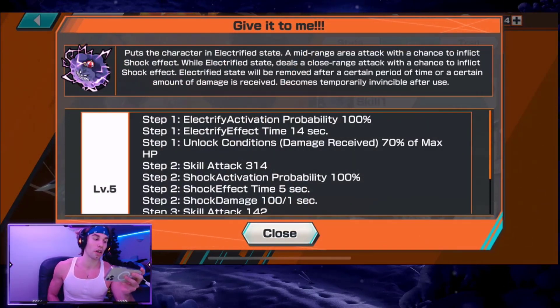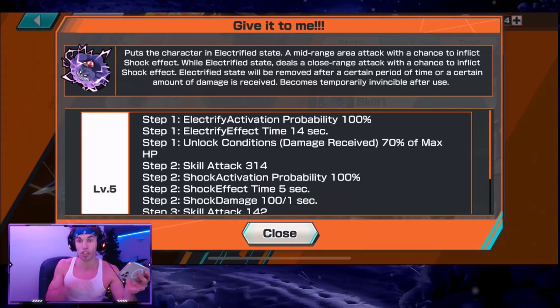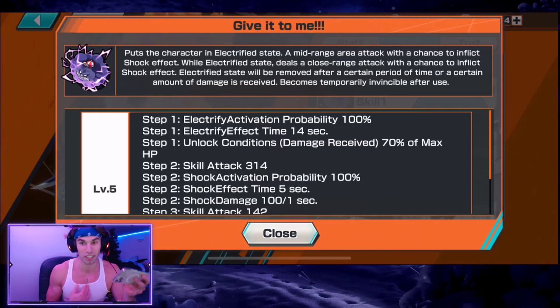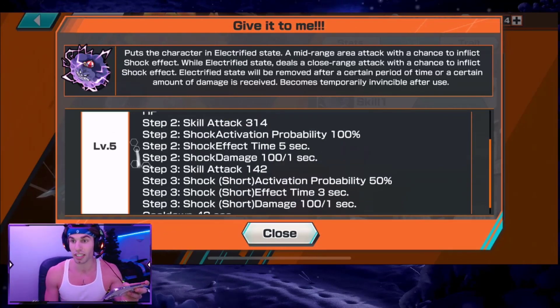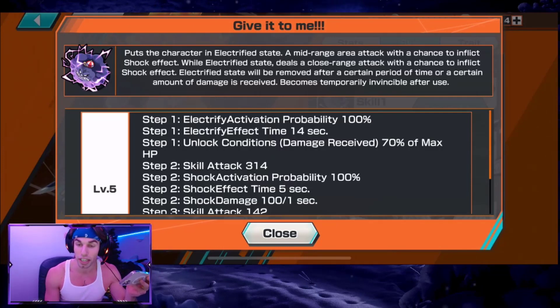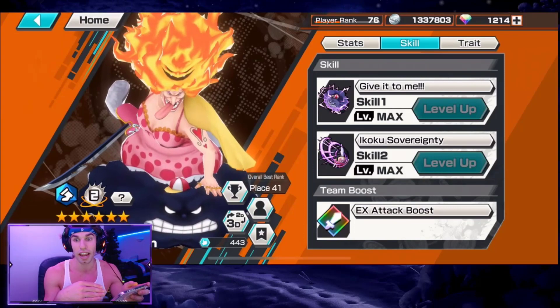Her skill one is the most important — it puts you in an electrified state with minimal attack. You're invulnerable while using it, so if Shanks encounters you, you can walk up and use skill one without getting hit. For the next 14 seconds — up to 18 with seven warlords — you're in electrified state, and enemies that attack you have a 50% chance to get stunned. Sometimes they'll get stunned just walking up to you. This lets you take treasures right in front of enemies and they can't do anything about it. This is also why you build skill one cooldown reduction on the medals.